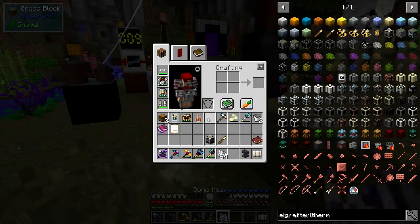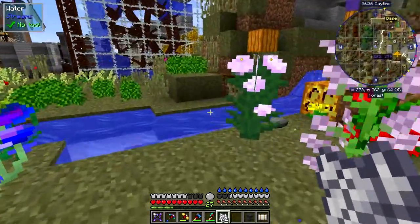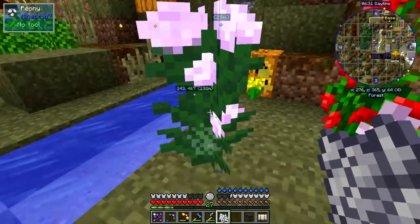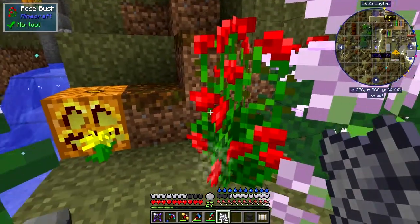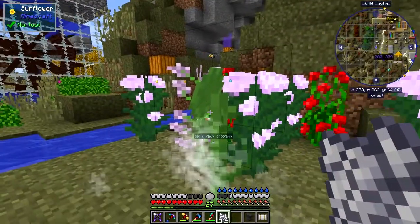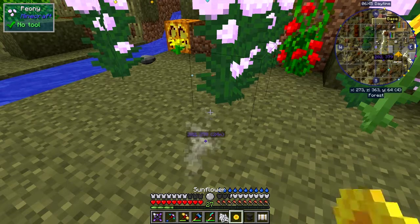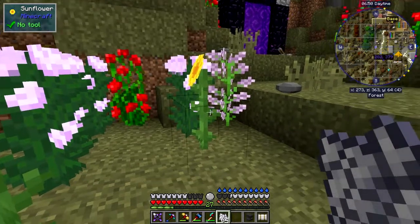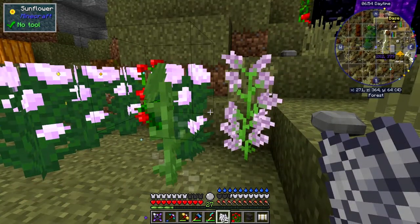We also need some dyes. So the best way to get dyes is any of these large flowers from Minecraft. So we've got here peony. You can simply left click it. Let's just work on roses — I haven't got anything in my hand. Let's do this one. That didn't work.